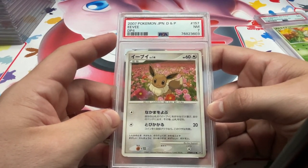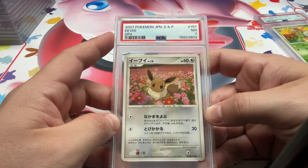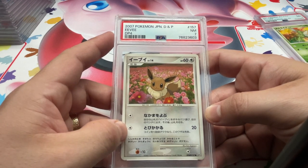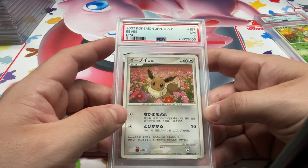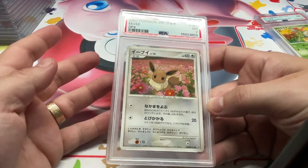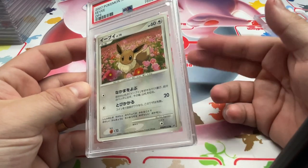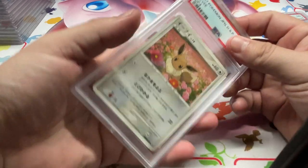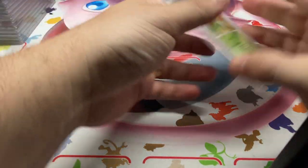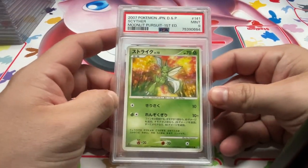We got the Eevee — I'm not sure why it says DP4 up there. I'm wondering if maybe this is in both Moonlit and Dawn Dash, since the Glaceon is in one and Leafeon the other. Got the Eevee in a 7 too — pretty rough on that, but it's a card that someone would pick up for the grading price and they'll be happy.